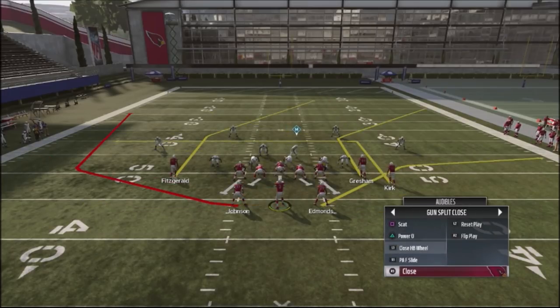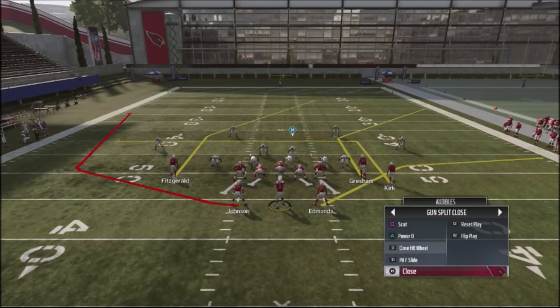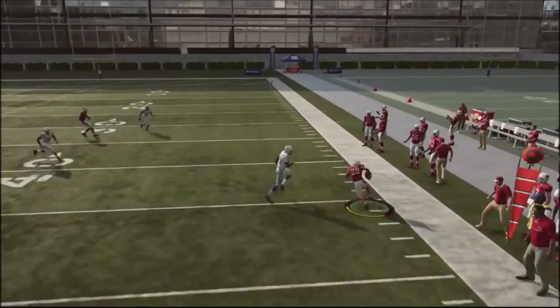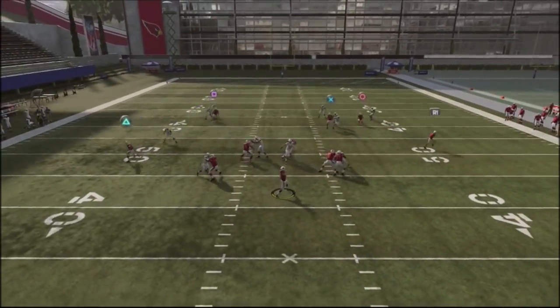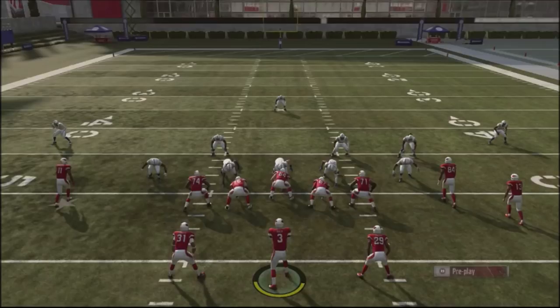I'm going to use an open field concept for my reads — I'm not going to pre-plan the type of defense I'm going against. The defenders are all pushed back, probably some kind of cover two or cover four shell. We're going to jump into the close halfback wheel. You can leave this play stock. My first read is going to be Edmonds on the table route to the right, then progress to Grissom and then Fitzgerald. This table route gets really crazy separation and forces your opponent to defend the flat.